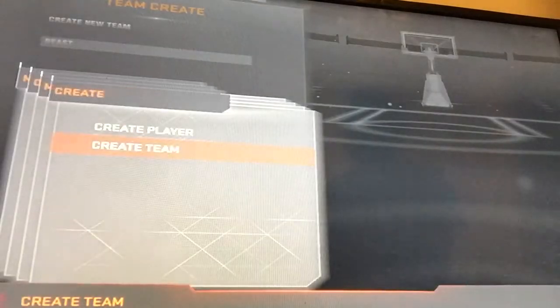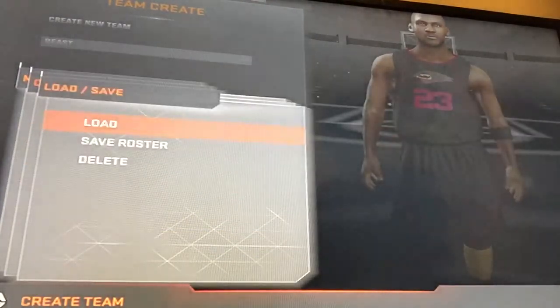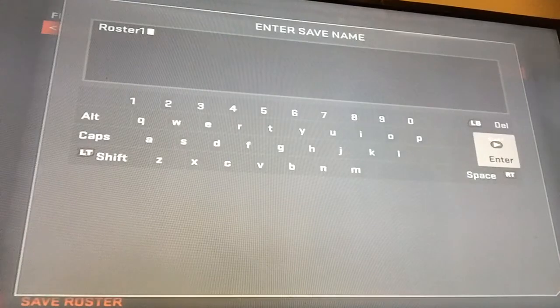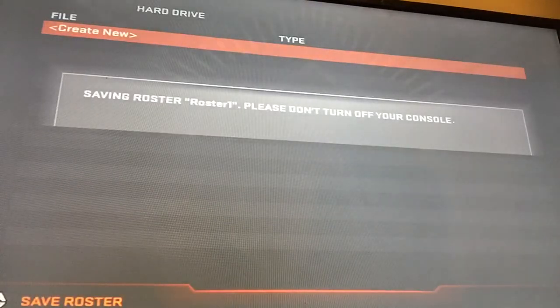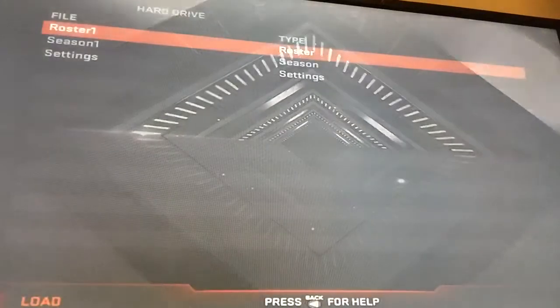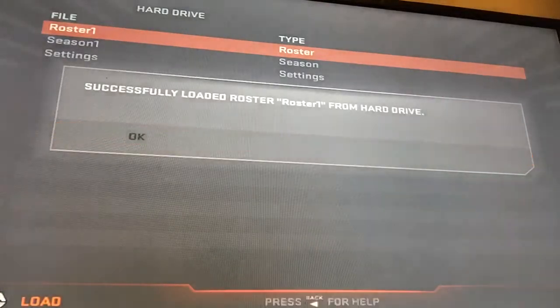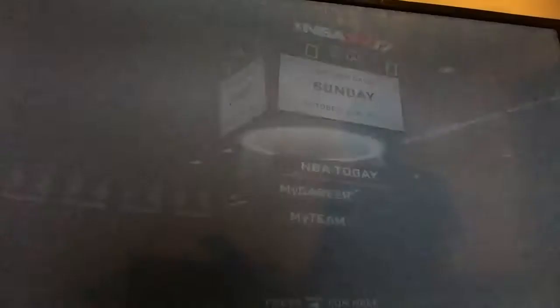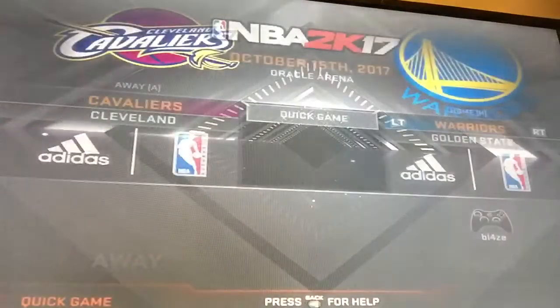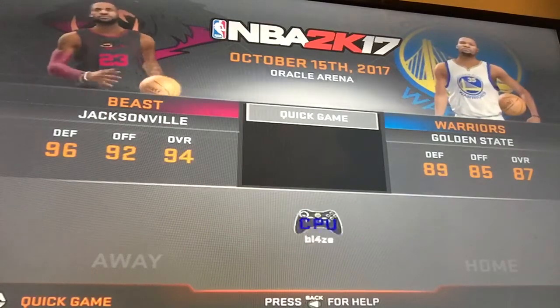If you want to save this, go to Load/Save — you can load onto another save. I'm going to save the roster. I'll load this one. My team is there, so go to Home and keep going back until you see your team. There's my team — I'm going to face the Warriors and do like a one-minute game.